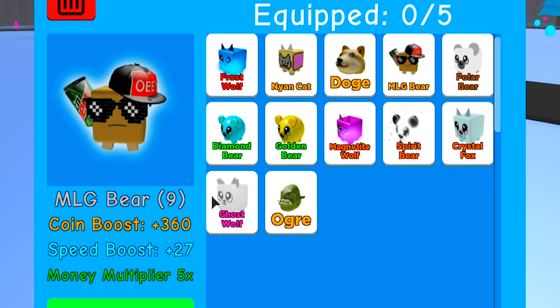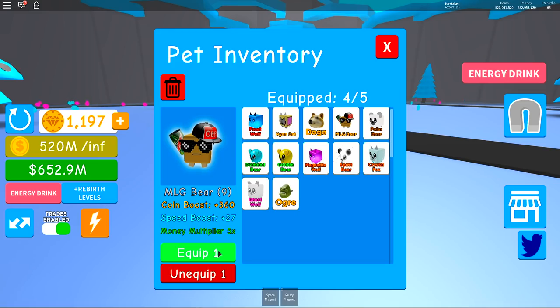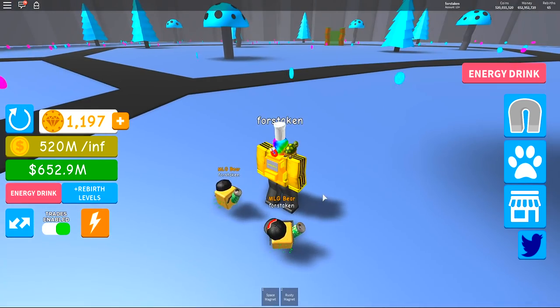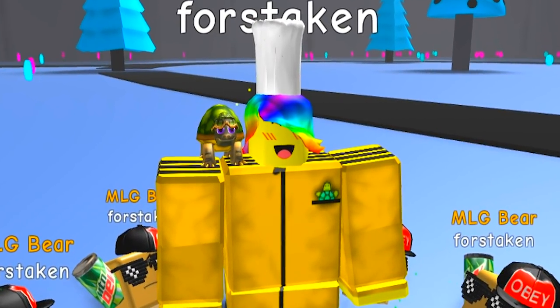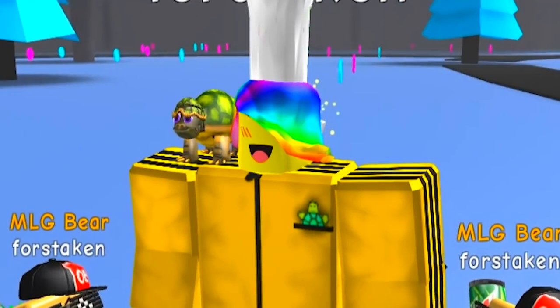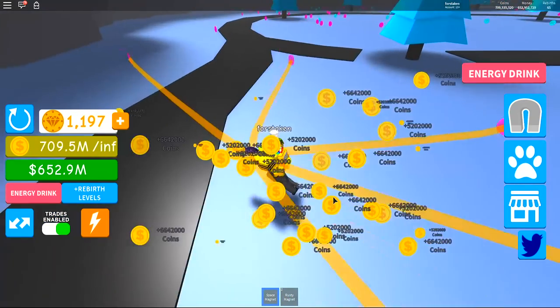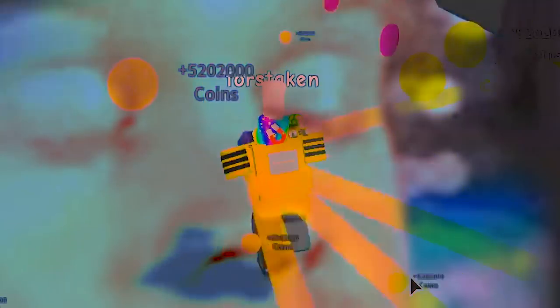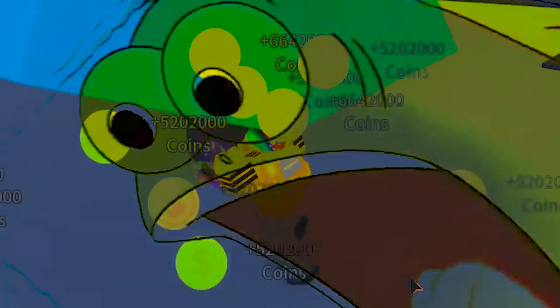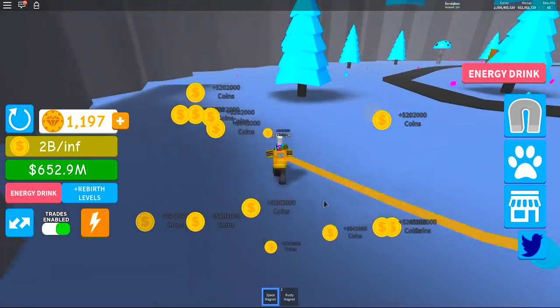Now to make this the best we can, we have to re-equip all of our bears — because for some reason when you die this game unequips your pets. We got our five MLG Bears. What's up squad? This is the best zone you can get into — you need over 200 rebirths to be in here and right now we only have 65. We get 6 million coins per pickup. I'm literally shook that this just worked. It was just a theory in my head and it worked perfectly.